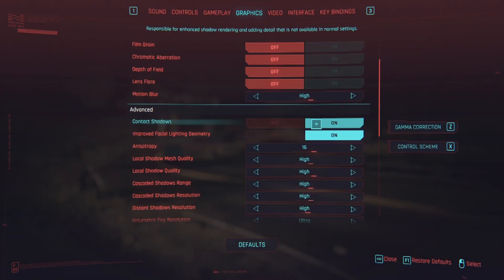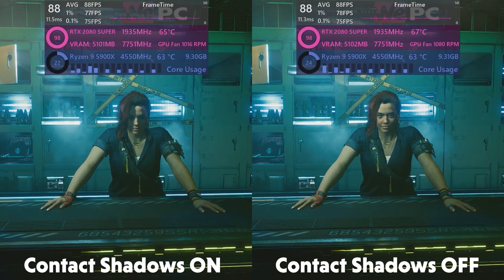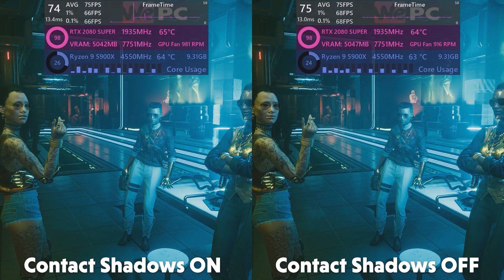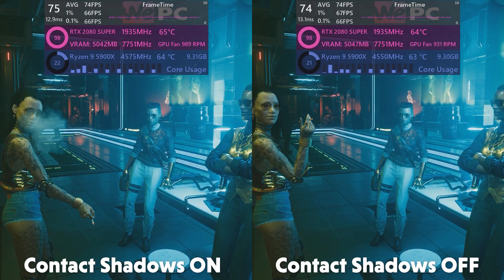Next, onto contact shadows. Contact shadows is a setting that really adds a lot to the image overall. The character with contact shadows on looks far more realistically lit, as if actually existing in a globally illuminated space, whereas with contact shadows off she looks badly photoshopped into the scene with vastly different lighting. With only a 1 FPS average drop, I'm 100% going to recommend you keep this setting enabled.